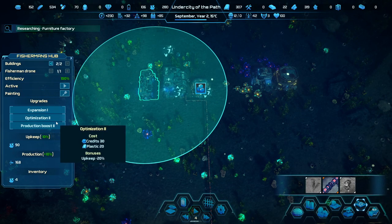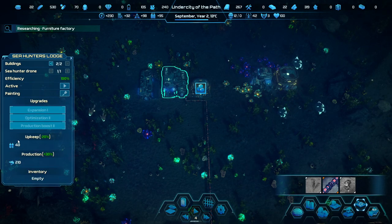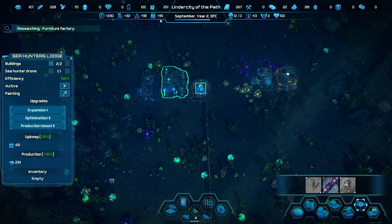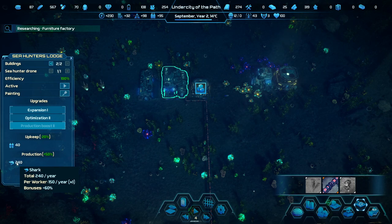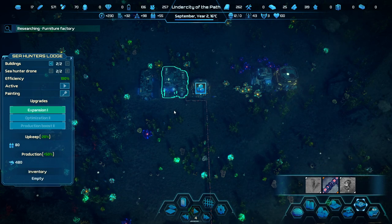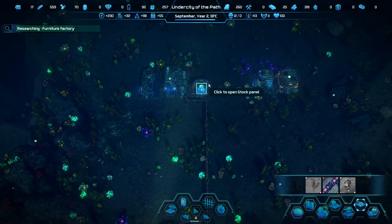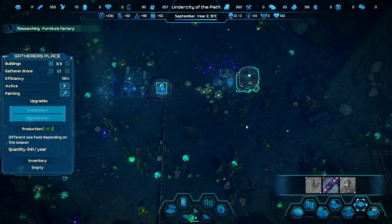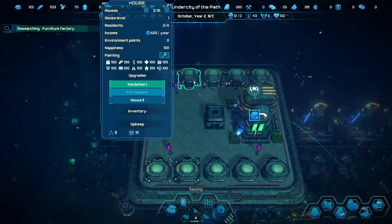Fisherman's Hut — let's do the optimization first. Optimization on oxygen is irrelevant because we're getting plenty of that — production boost is good because that's what we want. Our total number of drones is fine. We can double up this sea hunter lodge — now 480 sharks times two. That should be a very nice amount and they'll definitely help. The gathering place will give us small fish and stuff we can also sell, which is definitely what we want.